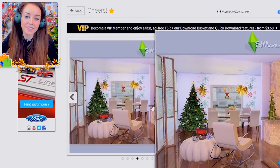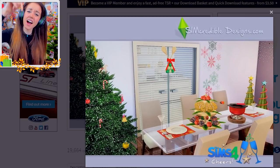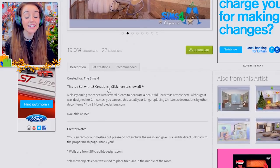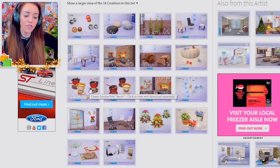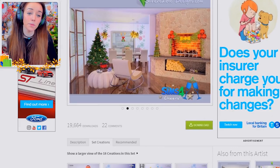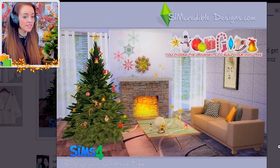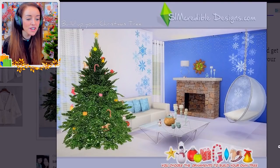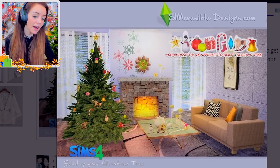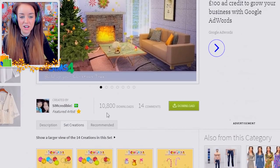Moving on to another creator — The Sim Credible. How cute is that picture? This is another beautiful kind of living room set. You've got the tree, little lights hanging from the ceiling decorations, lights for the table — just a nice Christmassy set with 18 creations, including even a cheese fondue and loads of lovely little decor bits. What's really cool is they also have a build-your-own Christmas tree set — you get the tree itself with loads of empty slots and you decide what goes on it: candy canes, stockings, baubles, lights, the whole shebang. Decorate your own tree.